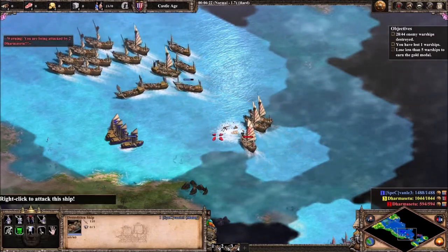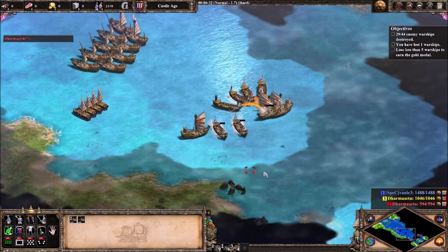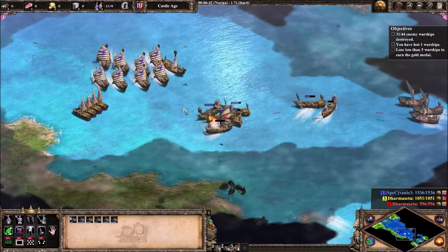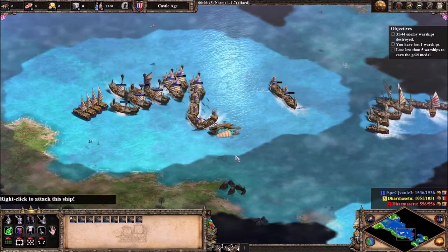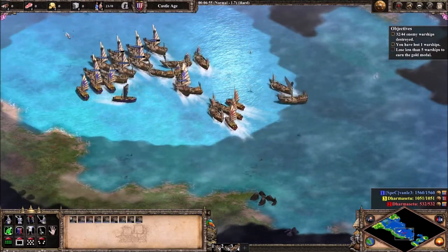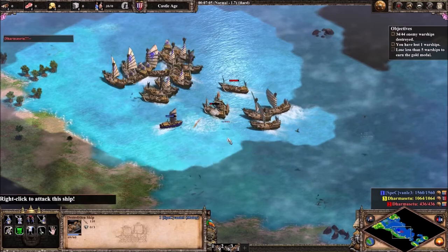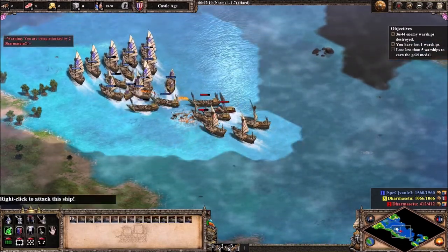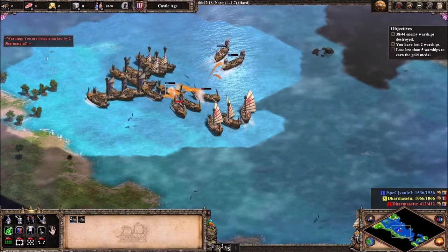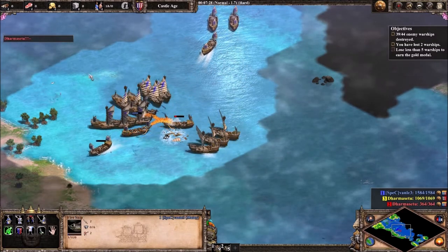We use our fire ships again against their war galleys, and here comes the other army — so we retreat again. As you can see, what you want to do is lure their units away, and now we use a fire ship again to do big damage. Now we've pretty much used up all of our fire ships. They are not out of demolition ships — so no more big blasts that ruin your entire army.